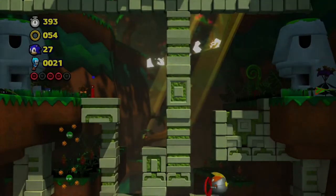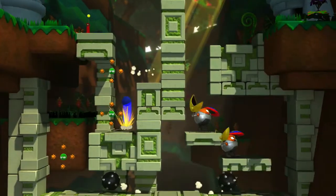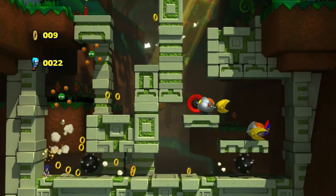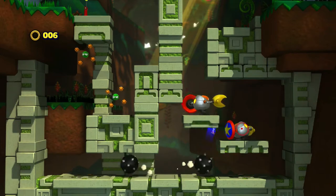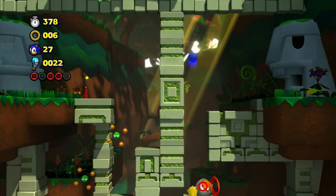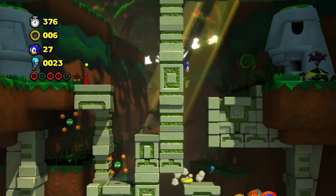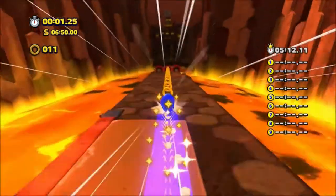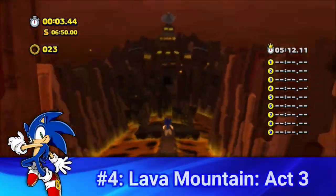Sonic Lost World was the Sonic game that came out in 2014 that people didn't really receive well. A lot of people criticized it for its sloppy controls or uninspired level design. However, there is one stage in this game that I find absolutely fantastic, and maybe it's because I was able to overcome the sloppy controls to really enjoy it for what it was. Regardless, this stage is Lava Mountain Act 3. I can go on for minutes about this stage, but I'll try and shorten it down.